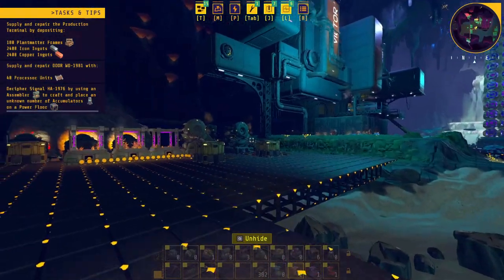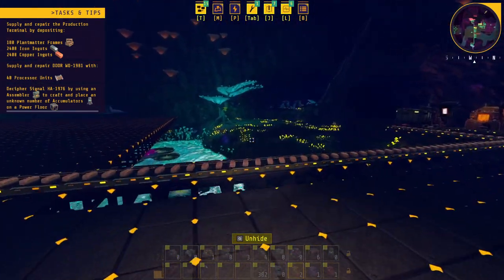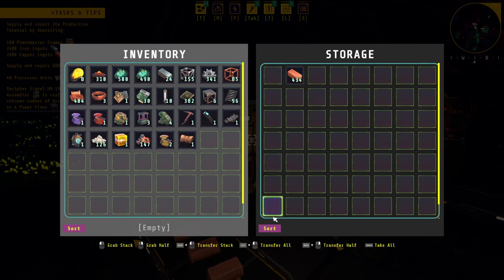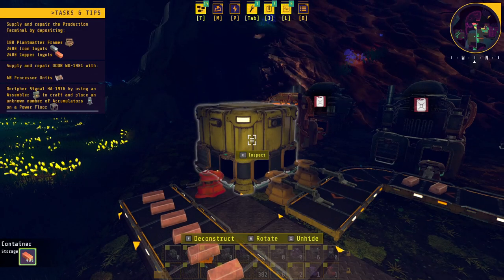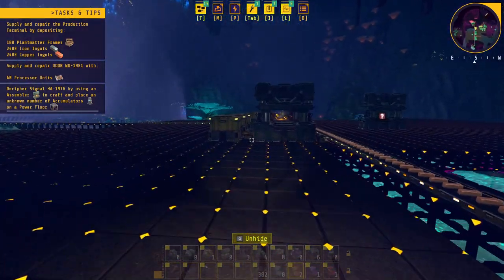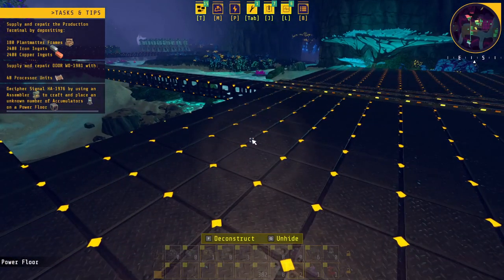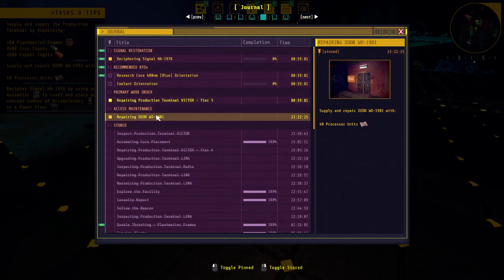I'm also thinking of making a separate line. How many bricks do I have in here — 1,400. And we need almost two and a half thousand ingots for the terminal. Yeah, this is quite a complicated situation.